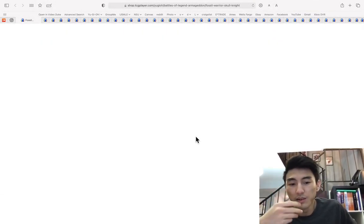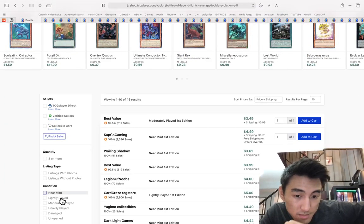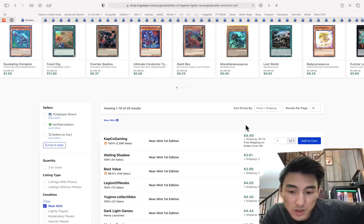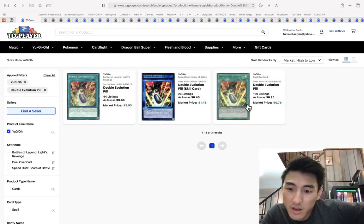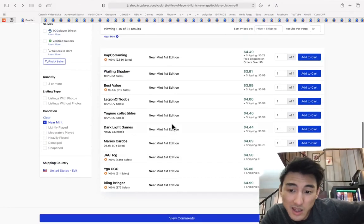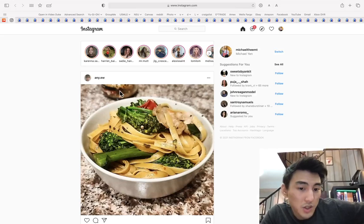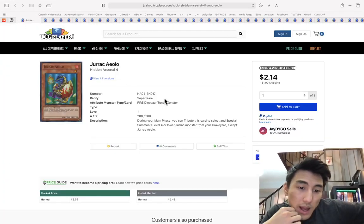Double Evolution Pill — what are you at? It's about five bucks, a secret rare version of the card. They reprinted it in Duel Overload. The secret rare is the way to go — you can still get them sub-five per copy.